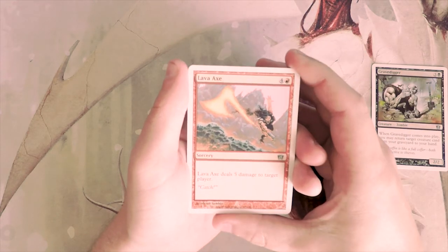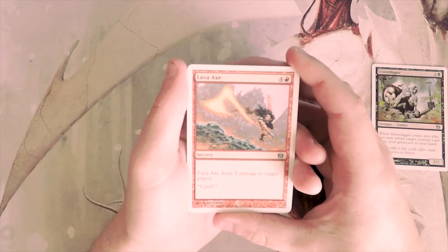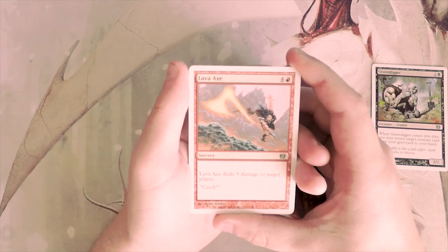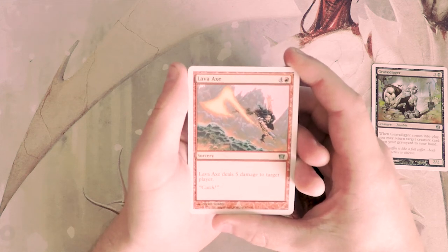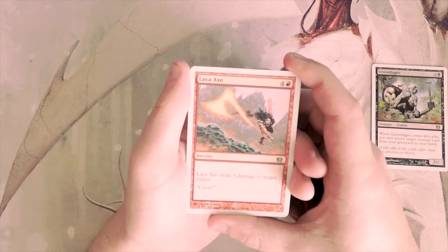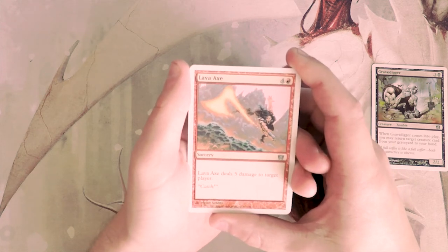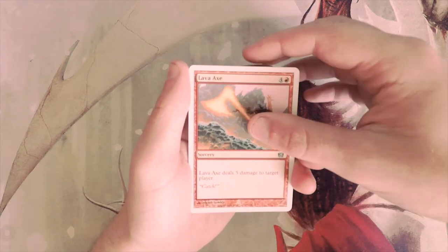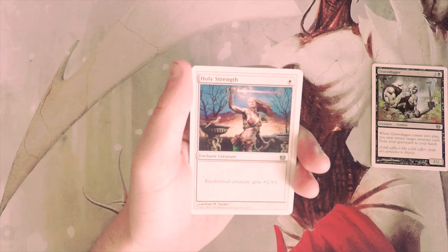Lava Axe deals five damage to target player for five mana. This is actually a decent finisher in a red deck — it's not like you want tons of these because it's not actual removal, it's just five damage to the face. It is still a decent finisher in a red deck, but probably not better than Gravedigger.